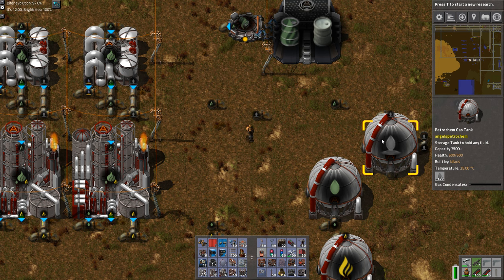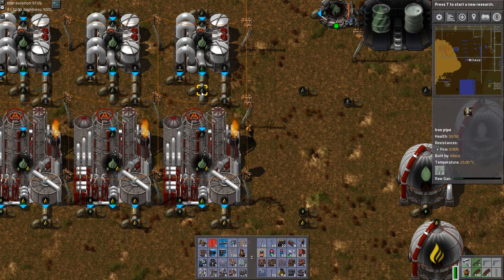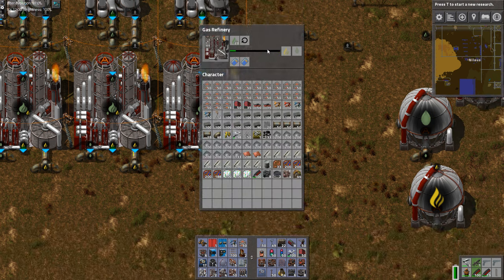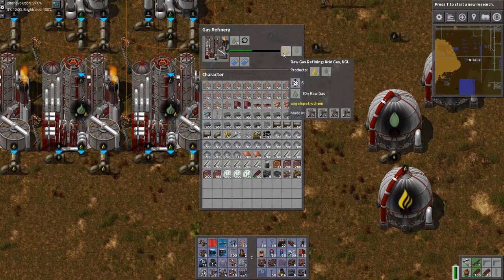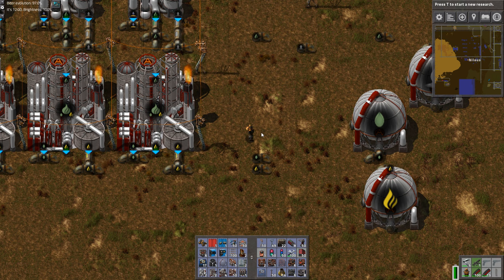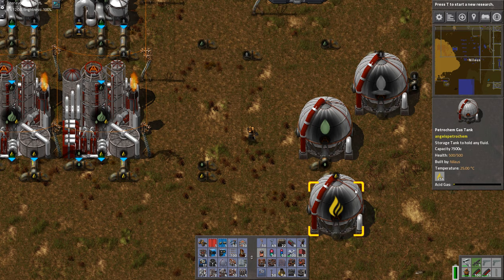Gas condensate has very limited value but it does have one particular value that's very useful. Now the raw gas — this is why we're here. We take the natural gas, convert it into raw gas, and this is refined into several components including acid gas. At this point, just store it. Don't worry about it, just store it. It's going to come in handy later but in my experience it was not something I dove into early in the setup.